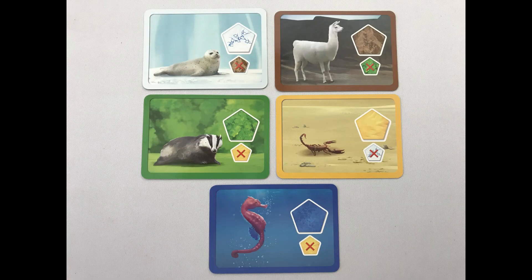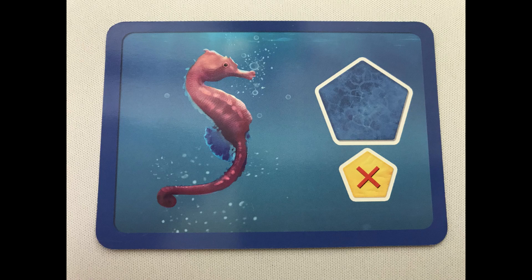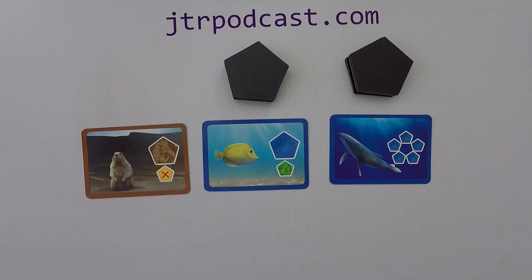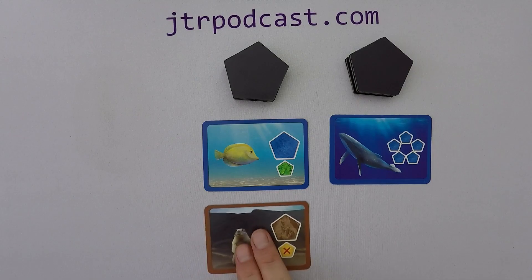The third is having the largest region of one kind not touching a particular habitat. For example, this seahorse will go to the player who has the largest water region that does not touch a desert at any point. This planet has a water region of two and is not touching the desert area. The player with the largest qualifying region takes the card.